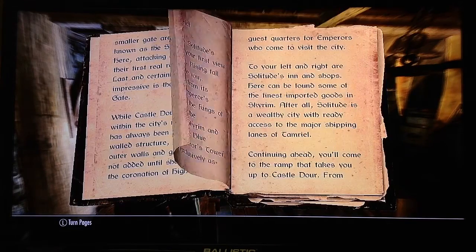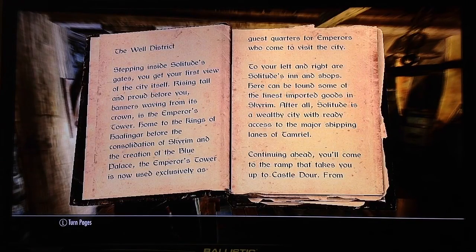Now we pass through the gates and enter the main shopping district of Solitude, the Well District. Stepping inside Solitude's gates, you get your first view of the city itself. Rising tall and proud before you, banners waving from its crown, is Emperor's Tower — home to the kings of Halfingor before the consolidation of Skyrim and the creation of the Blue Palace. The Emperor's Tower is now used exclusively as guest quarters for emperors who come to visit the city. To your left and right are Solitude's inn and shops. Here can be found some of the finest imported goods in Skyrim. After all, Solitude is a wealthy city, with ready access to major shipping lanes of Tamriel.